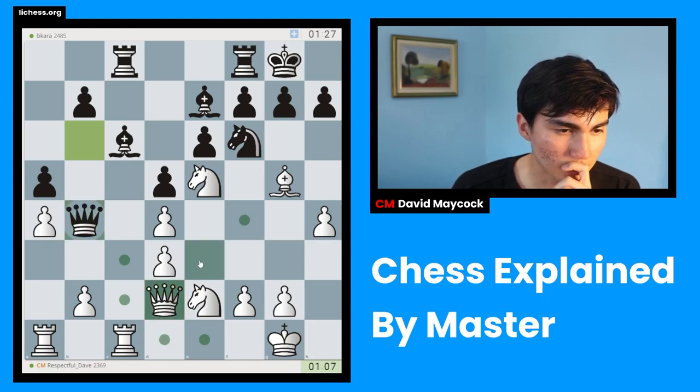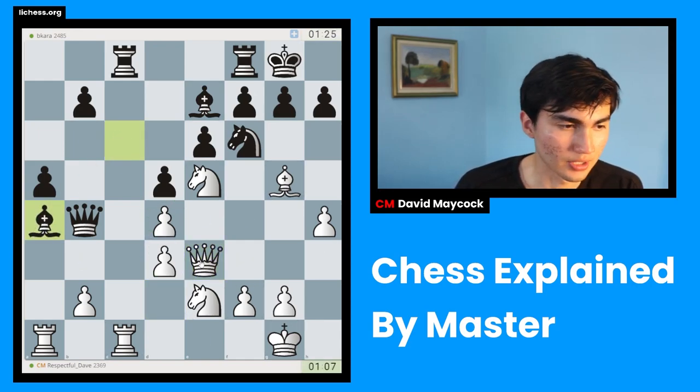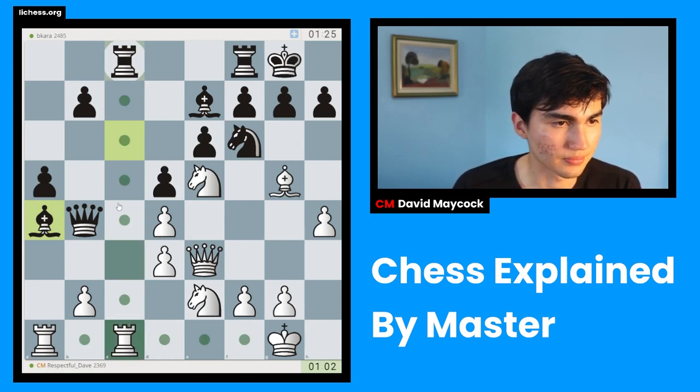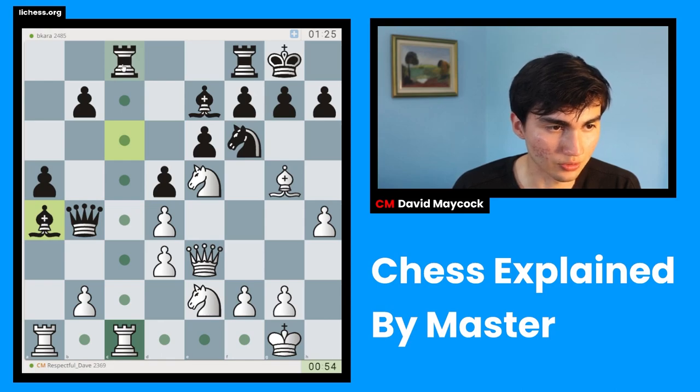I'm going to play queen d3 — I'm not happy trading queens, because my doubled pawns are going to be more of a weakness in the endgame. In the middlegame it's more likely I can complicate things, but in the endgame with fewer pieces, it's less likely.